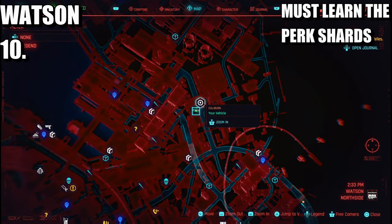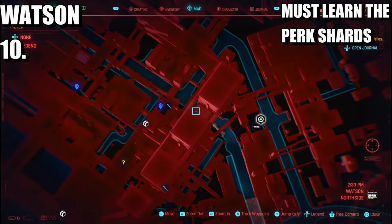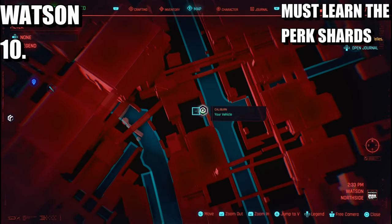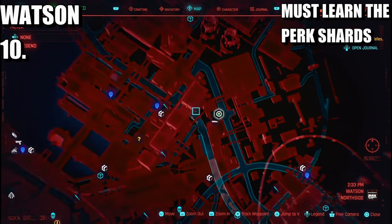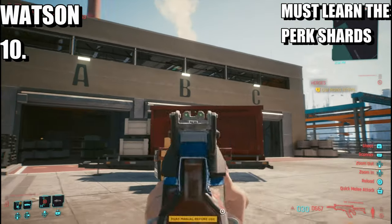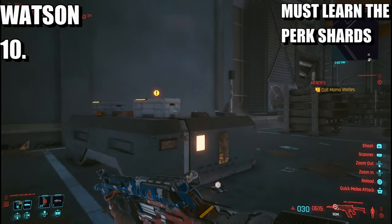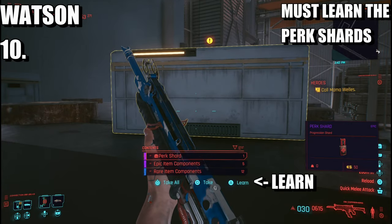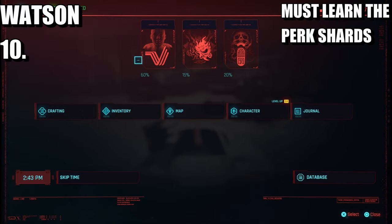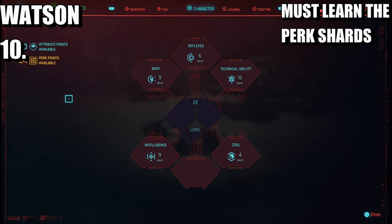The last one is going to be in Watson. Here is the location — your reference is going to be Offshore Street or Longshore North. Head over to this particular location and inside this unit or warehouse there's going to be a perk shard. Once you've destroyed the drones inside, make your way to the back because the back will have the perk shard — make sure you learn it.